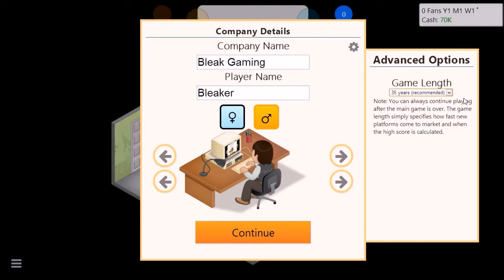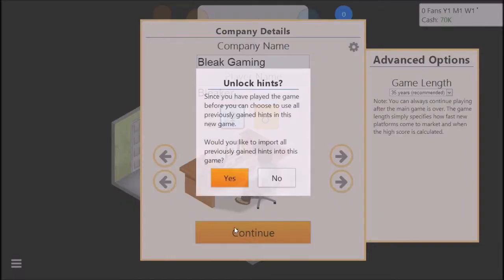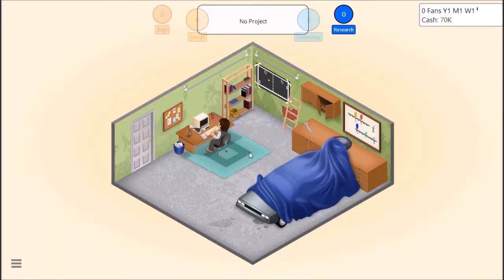You can always continue playing after the main game is over when the game length is over and when the high score is calculated. Would you like to import all previous games? I mean... I don't want to use my previous game hints. I kind of do, but no. So guys, basically the premise of this game is we have to develop games.